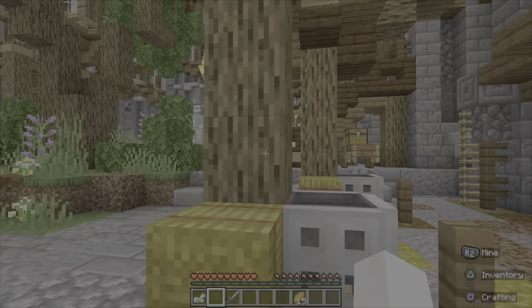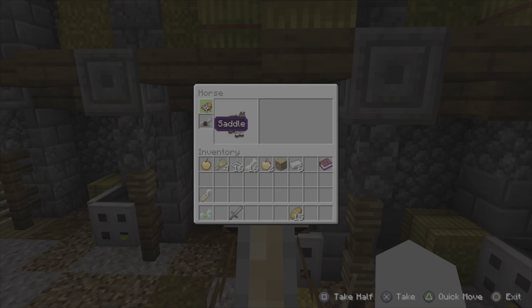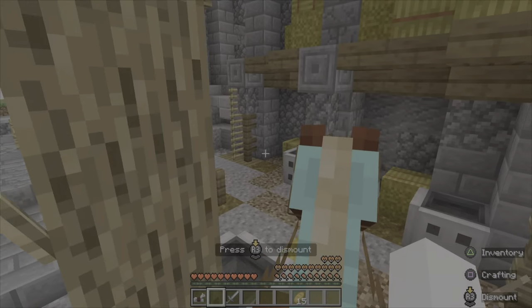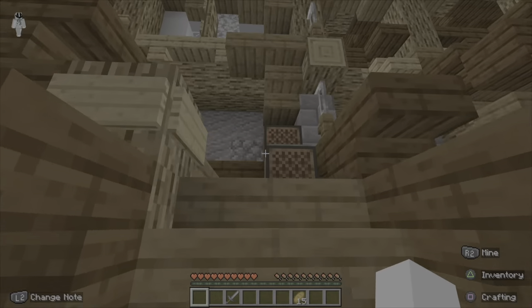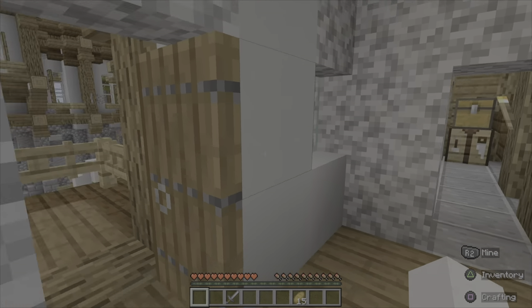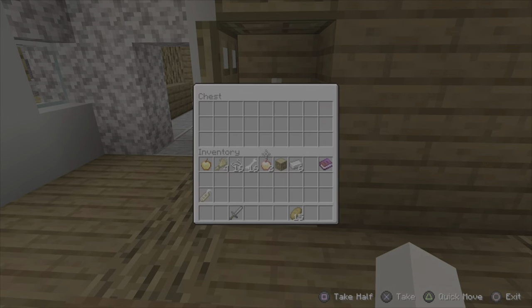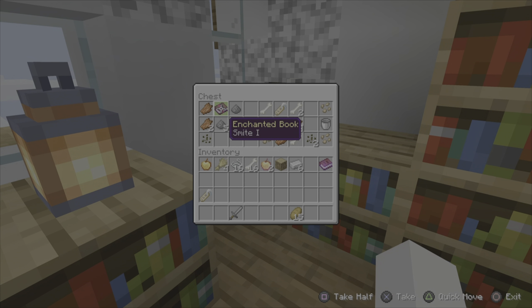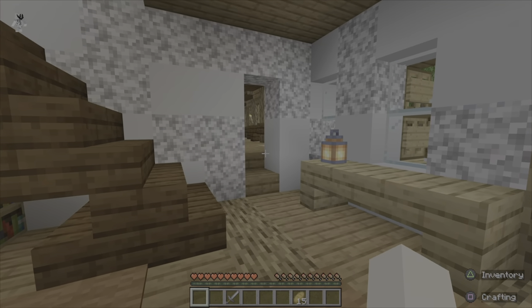Where'd my horse go? Oh, there you are. Take this off you. We're rich now. Come up here. Nothing. Oh, Smite one. Cool.